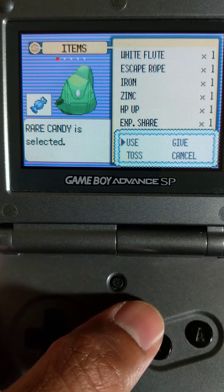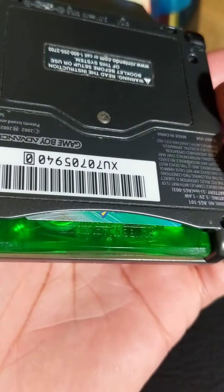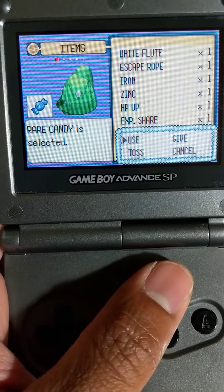Hello everyone, we're back with another evolution video, and today we're going to be using some rare candy. Before we get started, No Bootlegs, Pokemon Emerald, being played on AGS-101 Game Boy Advance SP — it's the one with the bright screen, the one that you want to get if you want a Game Boy Advance SP.